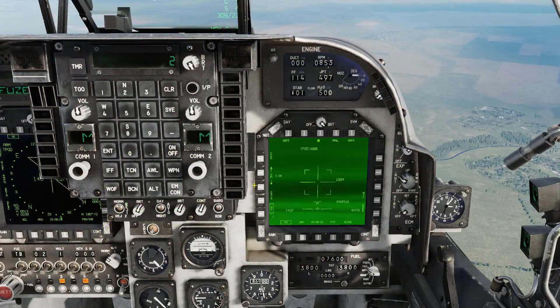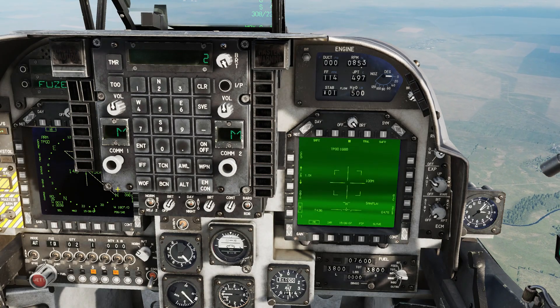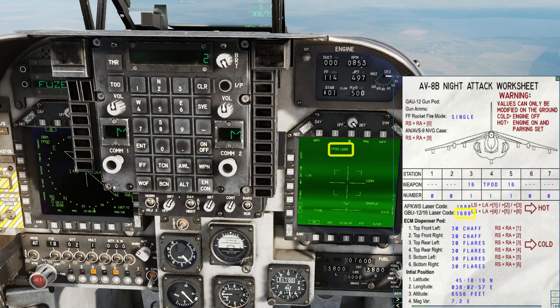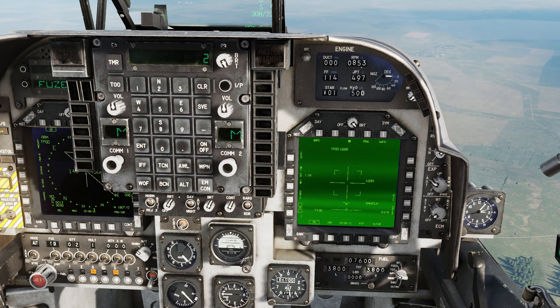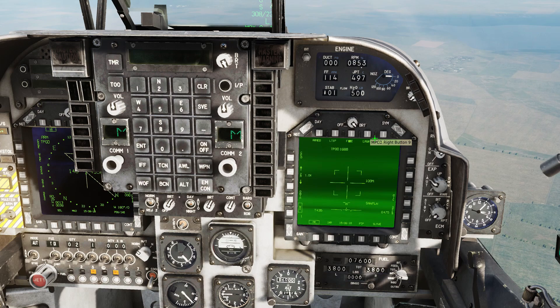Double tap sensor selector press to bring up the targeting pod. Bring up the kneeboard and check that the laser code on the kneeboard matches the targeting pod code — if it doesn't, you'll need to change this. Next, unsafe the designator and set it to laser mode.